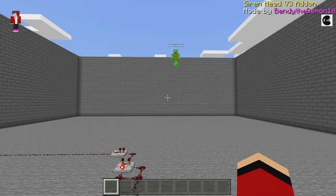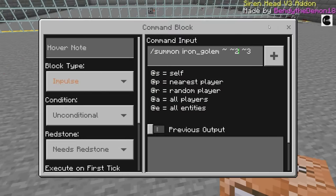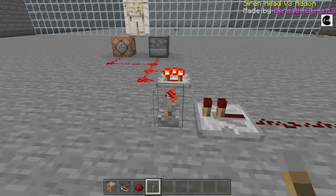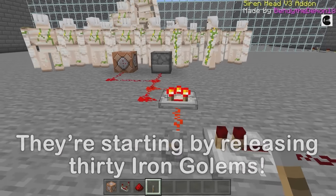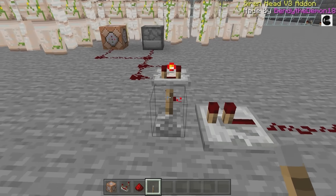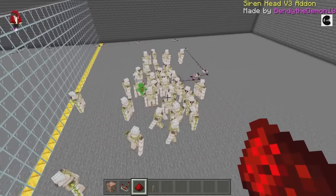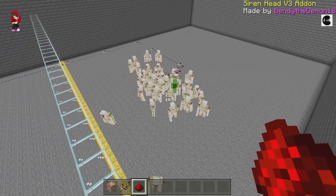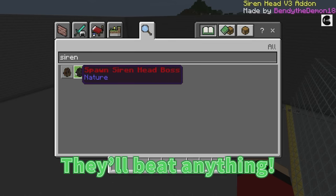We'll put the Iron Golem team on this side. I'll release 30 Iron Golems. Ready? They're everywhere. The Iron Golems will win — they're strong. 30 Iron Golems, that must be really intimidating. They're definitely strong. Yeah, they'll beat anything.